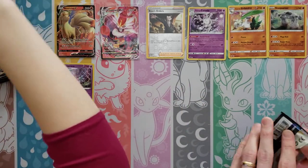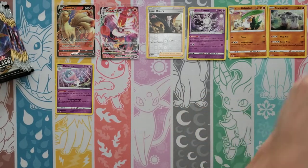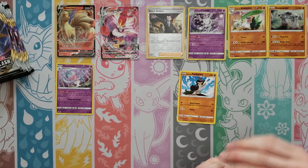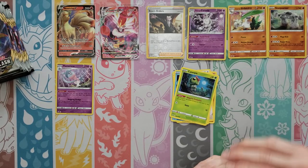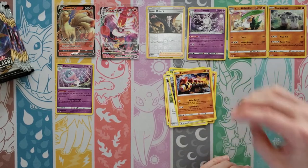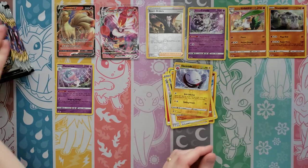I'm going to get that Boss's Orders, which is an extra bonus — a little hit there. Farfetch'd, Skowvet, Mr. Mime, Caterpie, Barboach, Fire Energy, Carkoal, Twin Energy, Applin — Reverse is an Electrode — and then an Aegislash Rare.